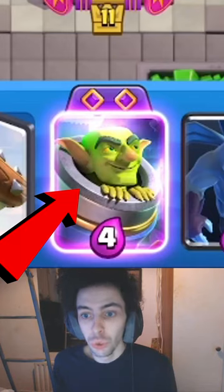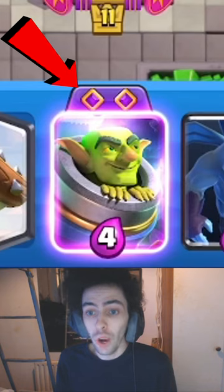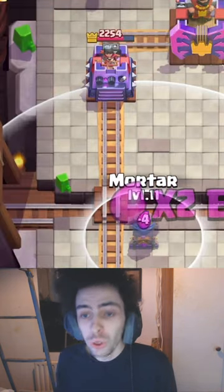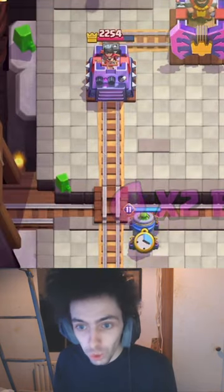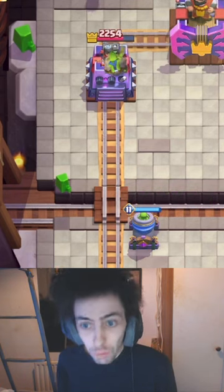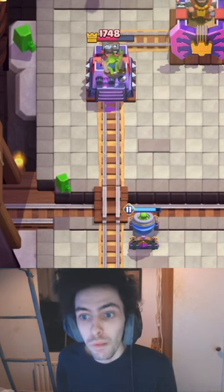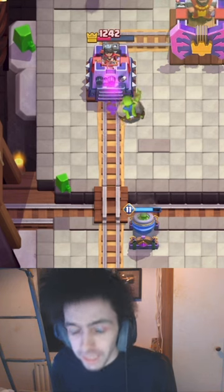The Evolved Mortar is coming to Clash Royale and here's everything you need to know. The Evolved Mortar is going to have a two-card cycle. It's going to work just like a normal Mortar, but there's a twist. When the Mortar fires, there's a Goblin on top of the Cannonball. This Goblin is going to be a troop and is going to attack whatever the Cannonball hits.